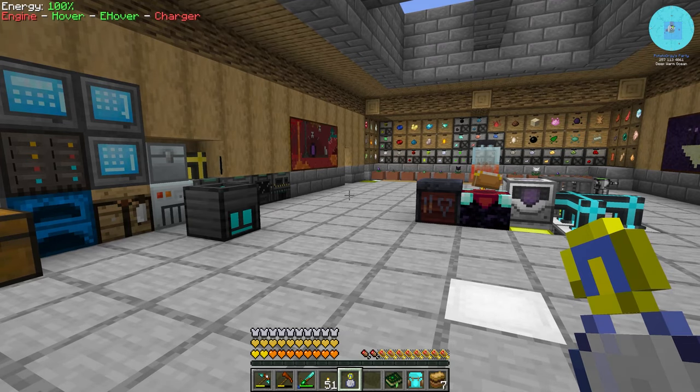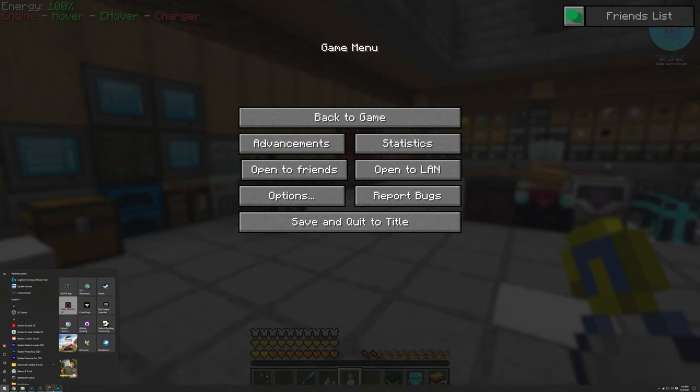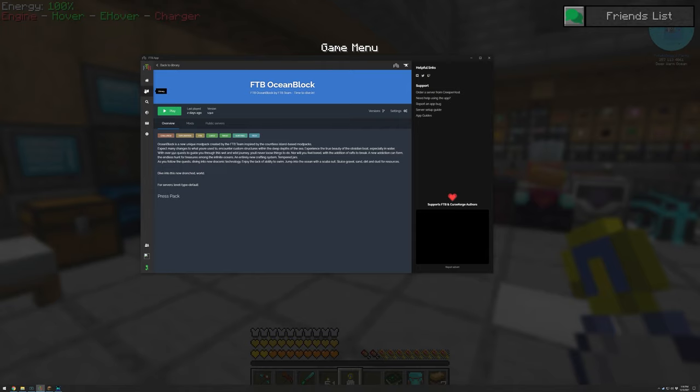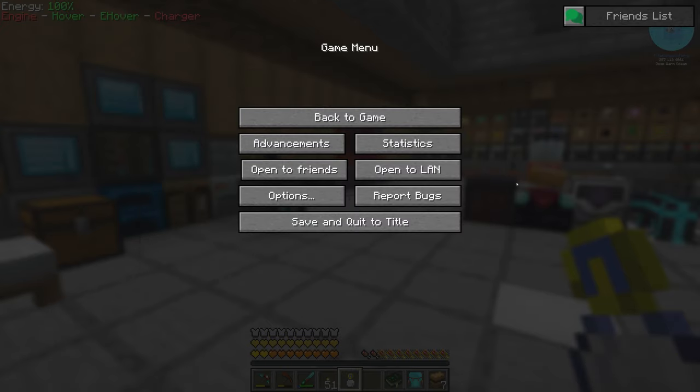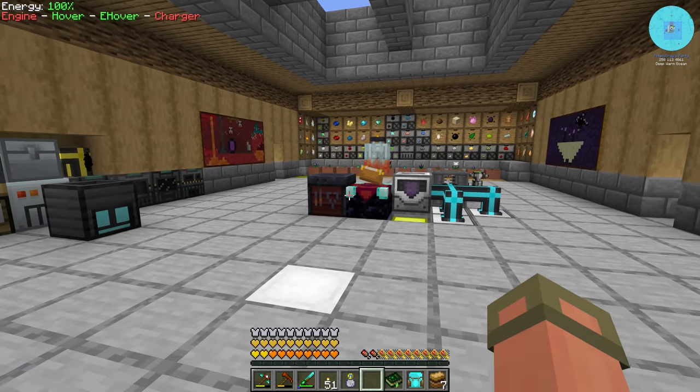I think the pack that we're going to end up playing is called Endeavor - FTB Endeavor - which is a 1.16 mod pack. So just like this one, it's 1.16.5. Even though a lot of mods are actually coming out for 1.18 right now, it seems like a lot of the mod developers are figuring out ways to do that pretty successfully. So who knows - we might move to a 1.18 pack and then we have caves and cliffs to play with too, which would be incredible.